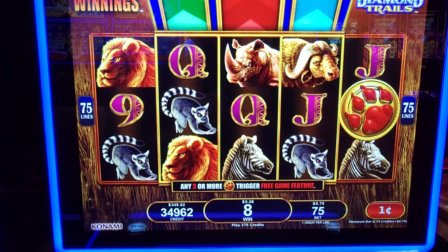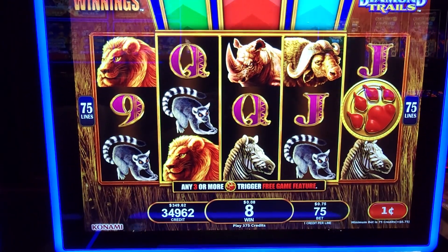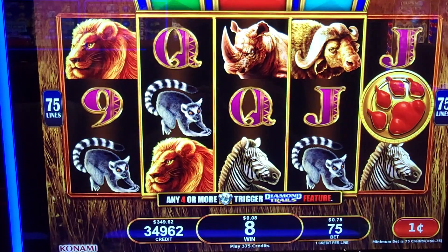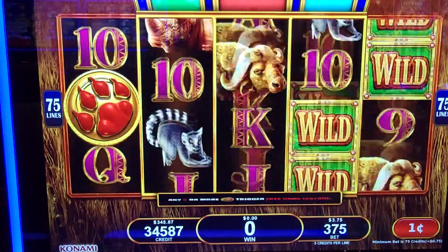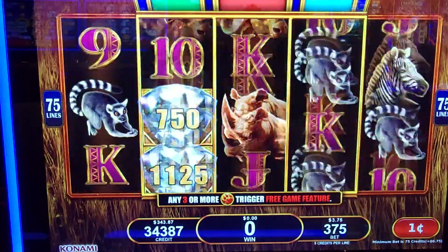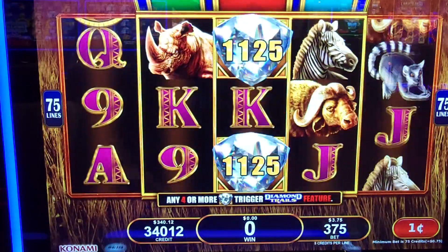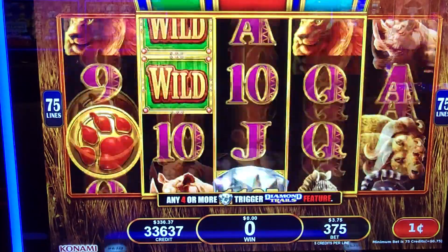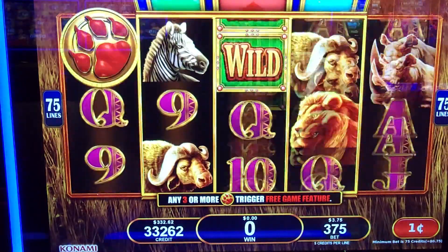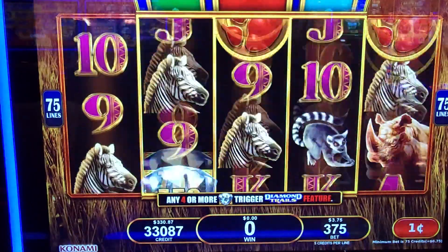I guess that's the name of the game, doing well? Let's zoom in a little bit here and let's go. $375 is max bet. We need some of those diamonds — four diamonds, I believe, that trigger and go up. Or three of those paws, that takes you into the free feature.